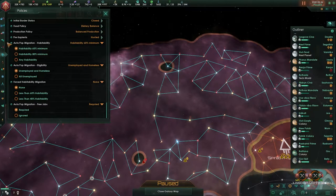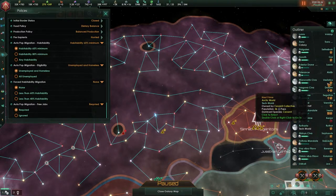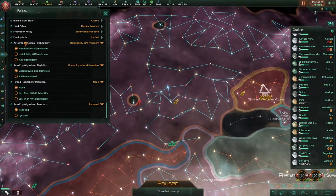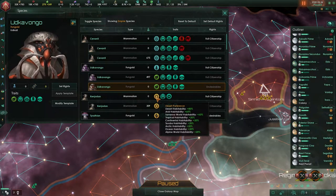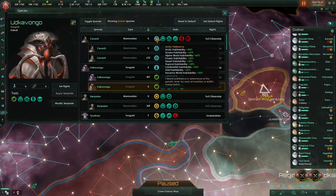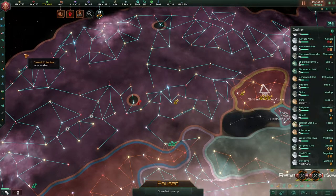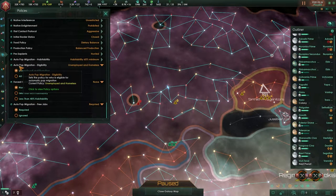Going to my policies, you have a few new options. I'd say habitability for 60%, so you will be shuffling population and you'll probably see my money drip. I've changed all of my population to serve a certain type of planet with the lowest of 60%, so that's how we are going to be setting those guys up in the policies — 60% automatic pop migration.